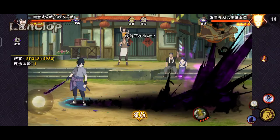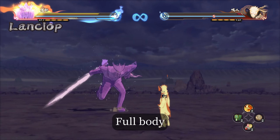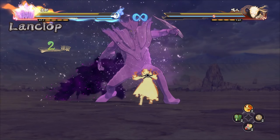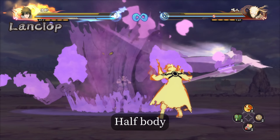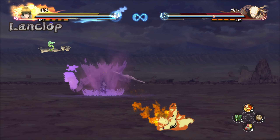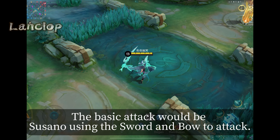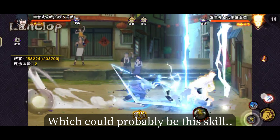For the immortal form, it's clear as well. The basic attack would be Susanoo using the sword and bow to attack. Suyu dashes backward and deals damage, which could probably be this skill.